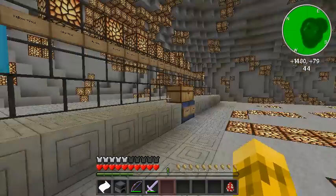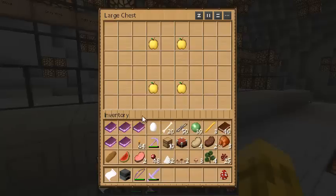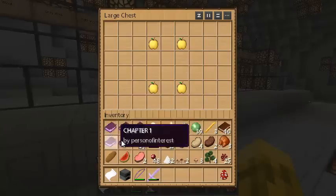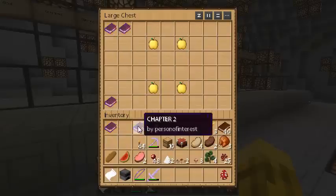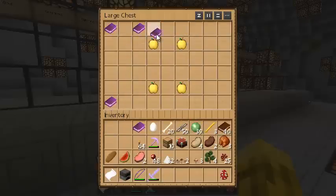Sweet. And then the books — we have chapter... Elusive Dreaming, go down there. Chapter one. One, two, three, four, five, six, and two.